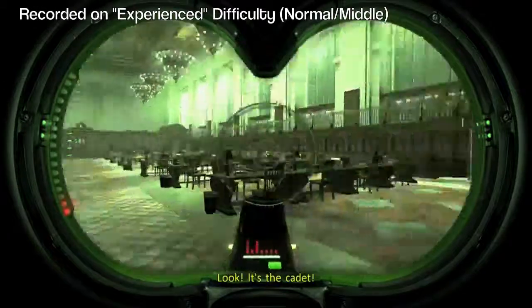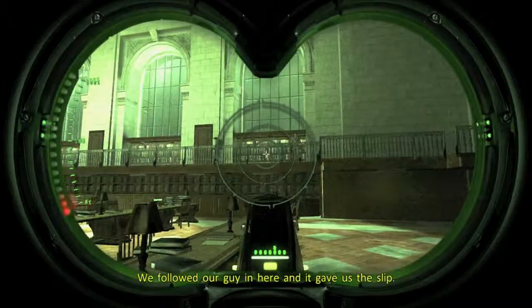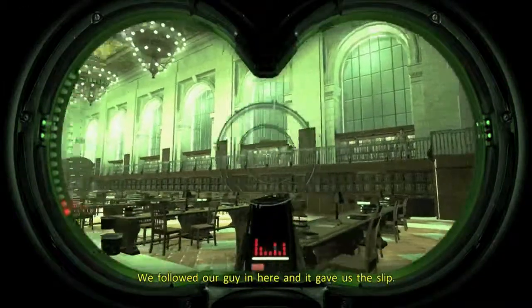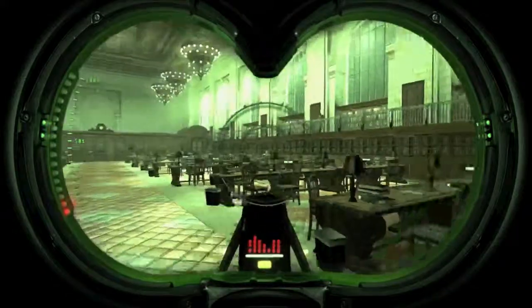The first time you face the book golem is here in the library, pretty much at the start of the level. It is the first ghost you face on this level. You have faced the kitchen golem, which is kind of similar, back in Hotel Sedgwick.